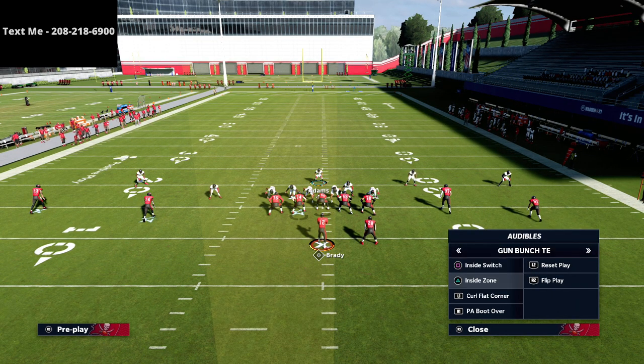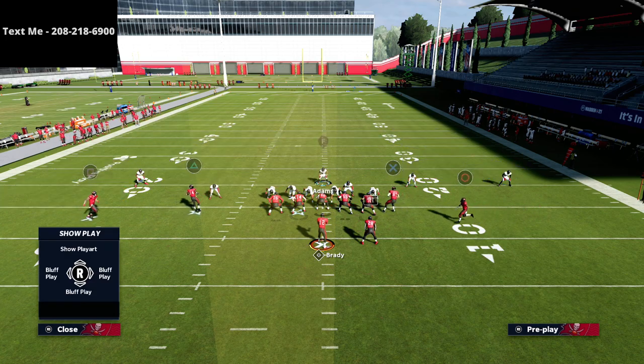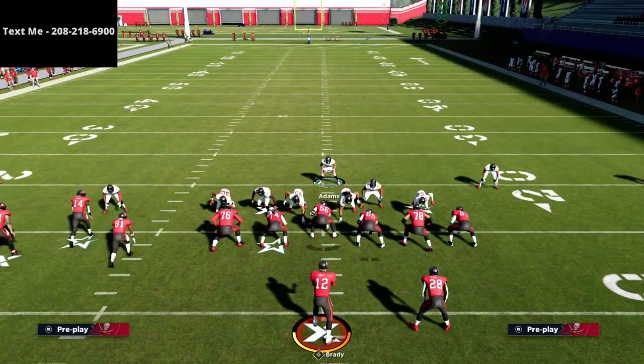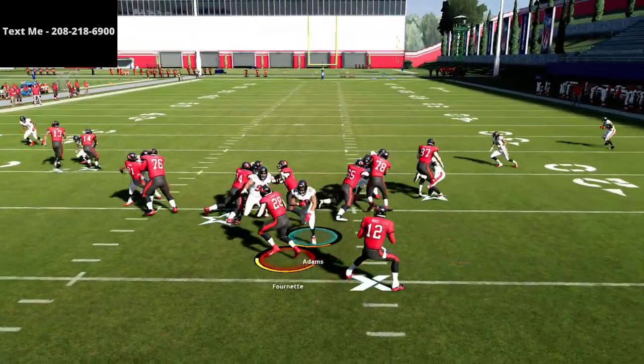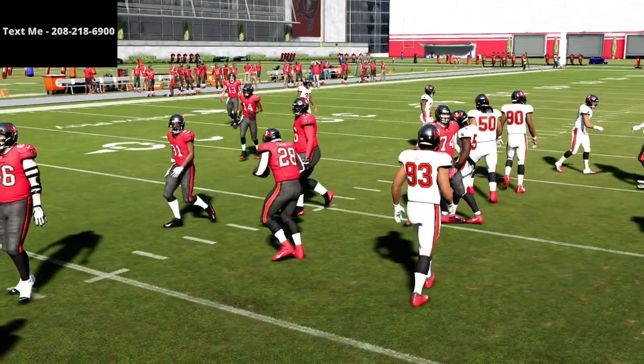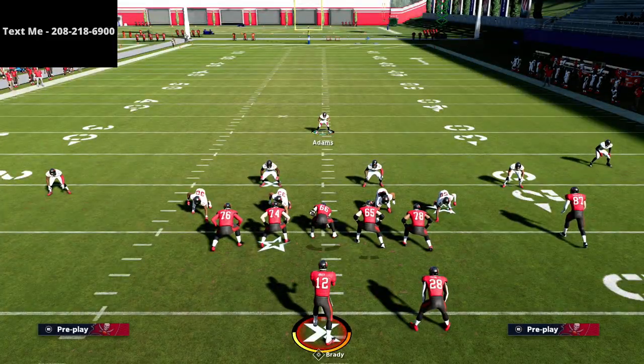For example, let me go to Bunch Tight End — that's probably a better inside zone look. But if they run inside zone on you, you still have this nice little gap shooting right through the middle — there's no running through it. What I like about that is you get these extra people that you can now use in pressure. If you wanted to, you could literally send eight at the quarterback and it would be perfect.